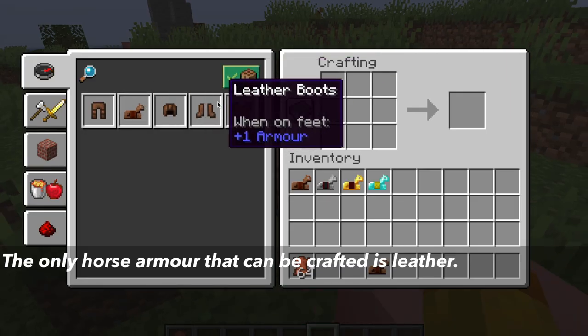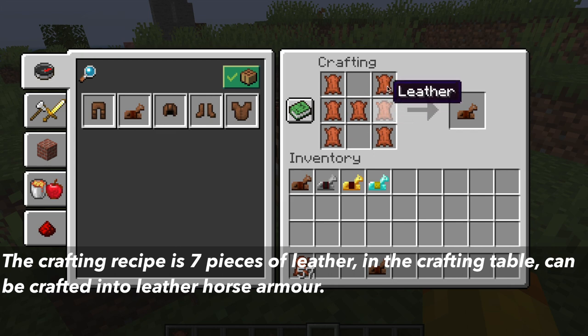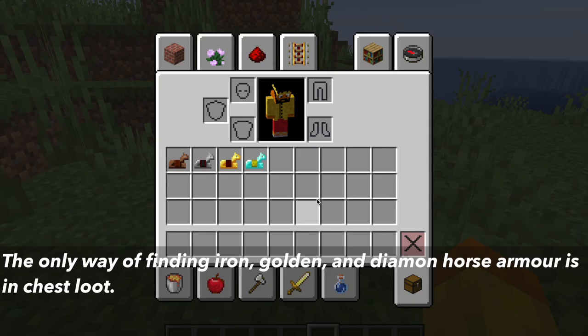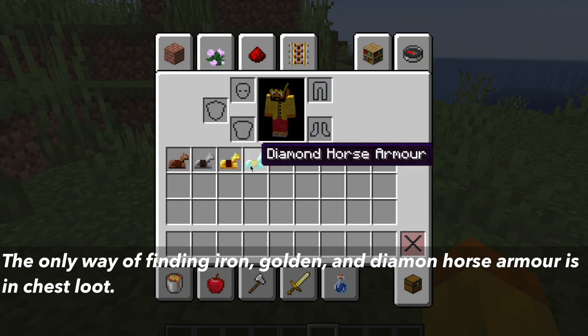The only one of these that can be crafted is the leather horse armor. The crafting recipe in the crafting table is seven pieces of leather in a specific pattern to get you leather horse armor. Leather horse armor cannot be found in any chest loot. The only way to get iron, golden, and diamond horse armor is by finding it in chest loot.